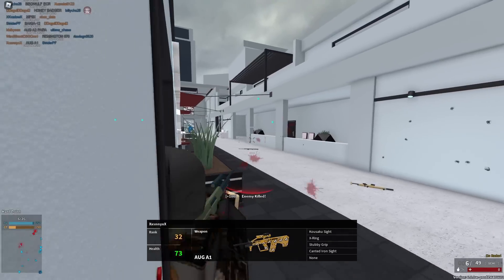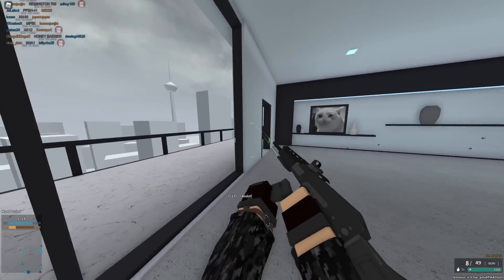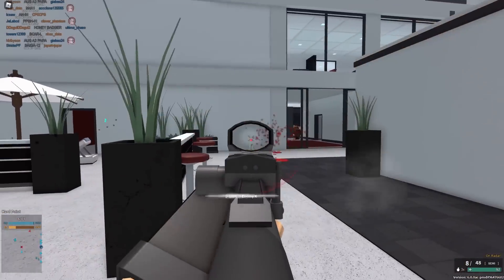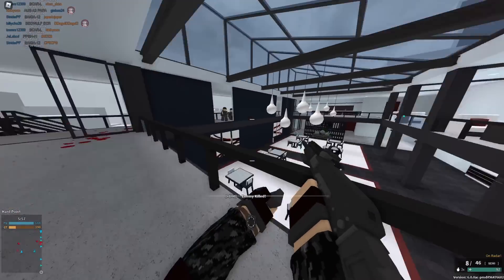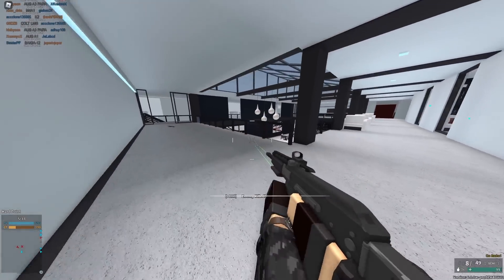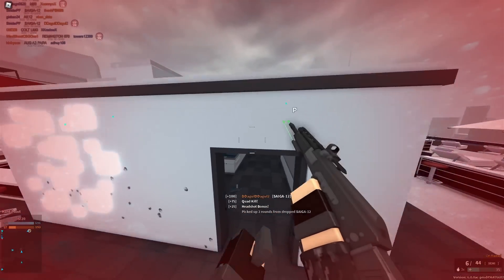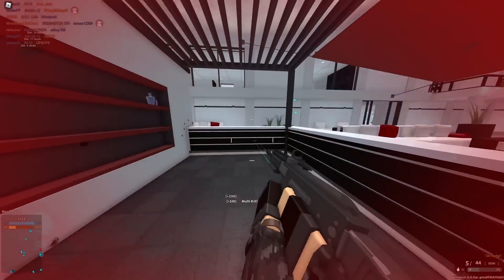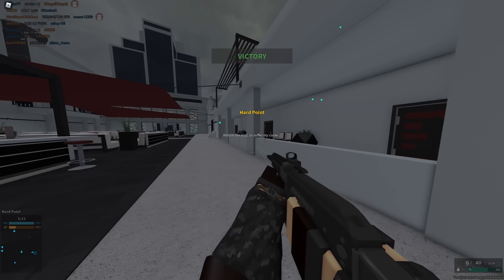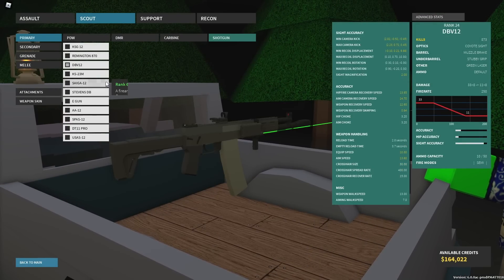Chokes are kind of weak — the damage shotguns do at range after the update is just trash, so I don't find chokes that effective. I don't use a lot of shotguns after the update, not because they got nerfed, but I've kind of passed my phase of using them. Phantom Forces shotguns are known for being really powerful. The Saiga now has a better reload time, and even though it does slightly less damage with worse spread than before, it's actually better overall because the reload time is no longer atrociously bad.